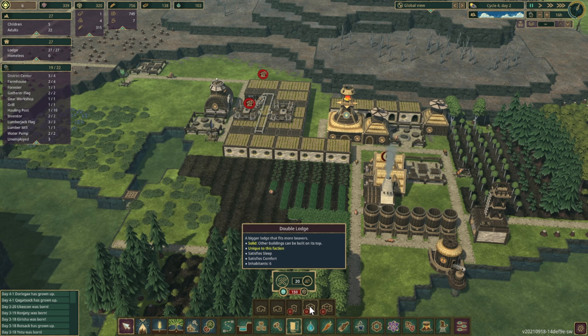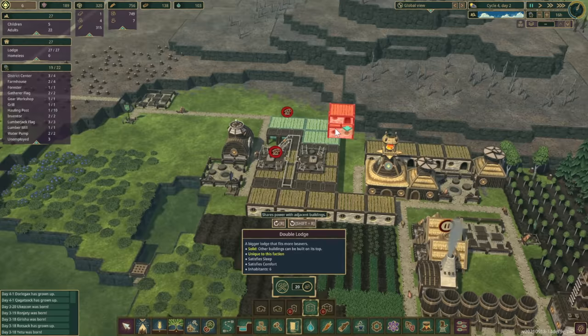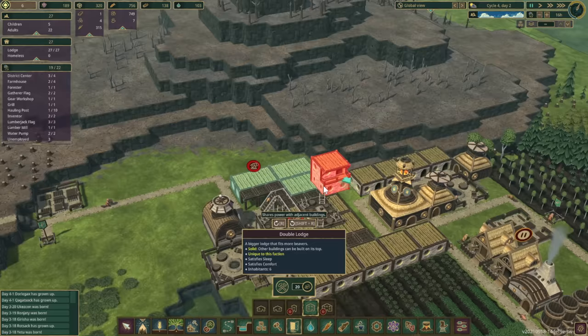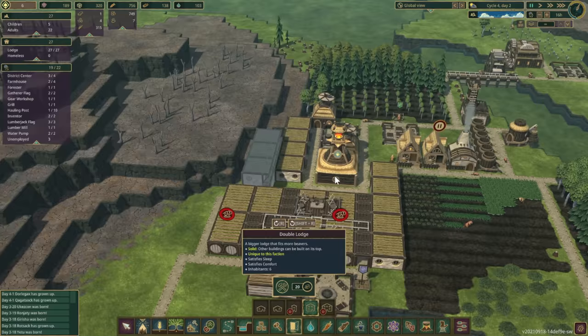Looking at lodges — there's a mini lodge, double lodge, and triple lodge. Other buildings can be built on top, which is unique to this faction. The double lodge satisfies sleep comfort for 9 inhabitants — that's probably the one we should get. It's only 150 science points. Let's unlock it. It comes out on top — that would work fine right there.